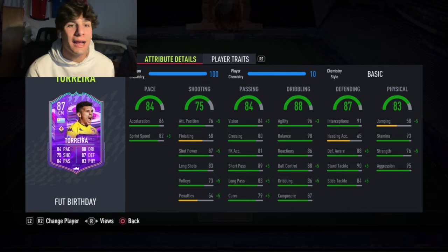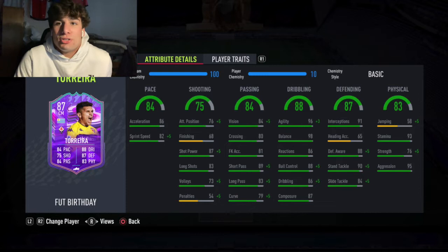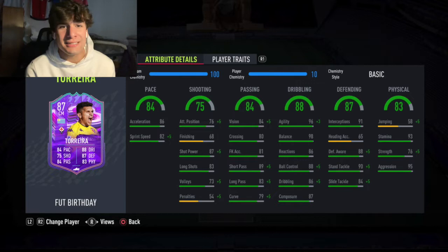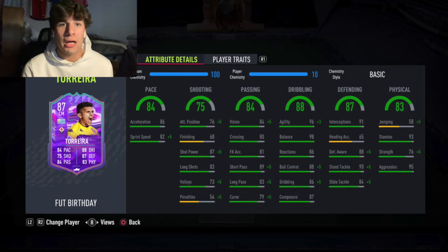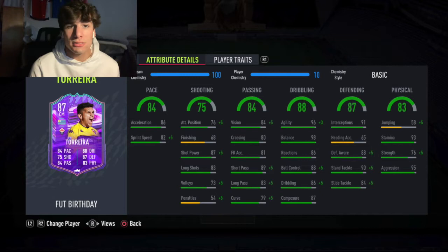Standing tackle is 90 and gets a plus-five with Basic chem style. Defensive awareness also gets a plus-five — it looks very good on him. The only annoying thing is Basic also boosts his jumping, which doesn't need to be touched since he's not heading anything. Very good stamina — he honestly didn't get tired a lot. I was manually controlling him a fair amount to get interceptions, and he was definitely very responsive, so he didn't really lose much stamina. Strength is a bit low but gets a plus-five up to 81.